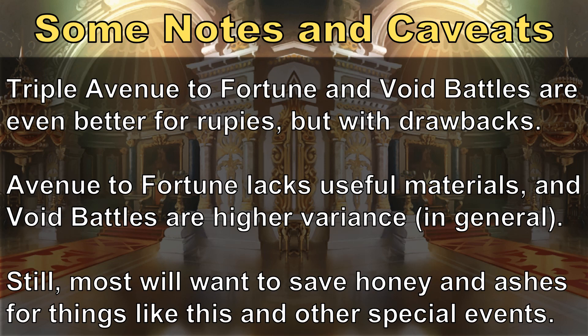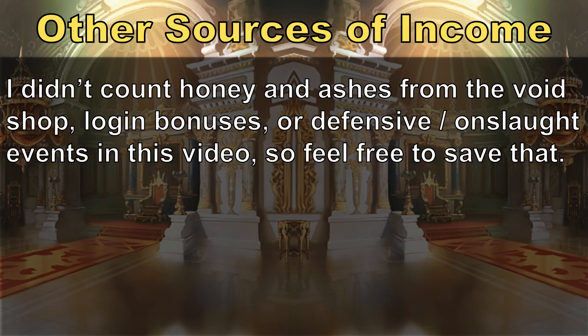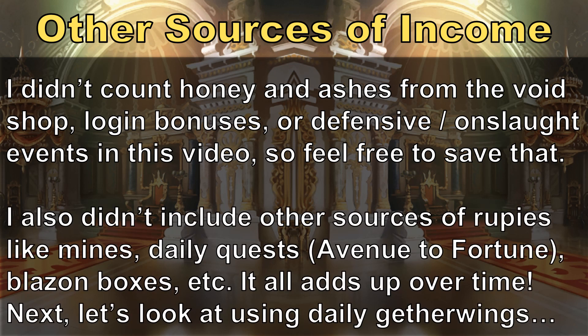Having said all of that, I haven't counted any of the honey or ashes obtained from the void shop every month, login bonuses, or our typical mid-month defensive and onslaught events in this video. So I think even with spending a little honey per day, we're still able to accumulate a nice savings. I've also not really included other sources of rupee income like mines, dailies, or blazon boxes, purely focusing on the massive amount you can get from endgame content. But it really does all add up over time. That's 3 million from stamina or solo play down — now let's talk about the other 2 million you can get by doing co-op.